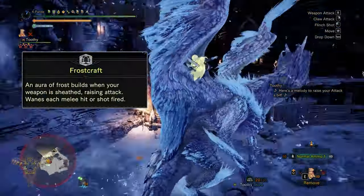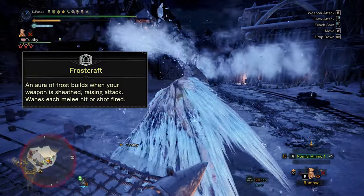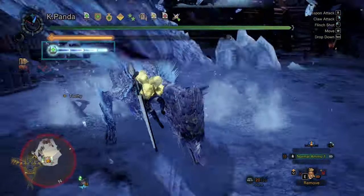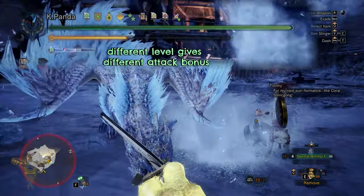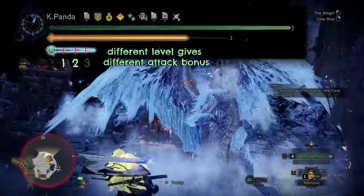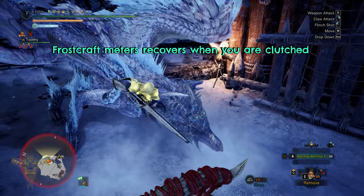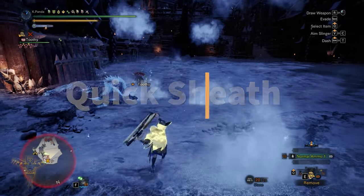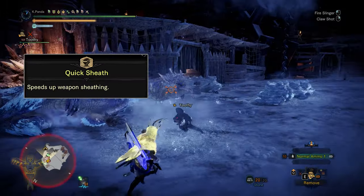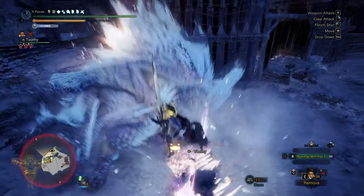Frostcraft is from Valkana's 4-piece set bonus. When equipped with this Valkana set, you can see the Frostcraft meter on the top left. This meter depletes with each hit and its attack bonus drops a level after the meter drops beyond certain levels. It starts recovering while you're doing clutch attacks. Quick Sheath will be useful to sheath quickly and thus cause the recovery of Frostcraft to be faster, making it a very good skill to have.